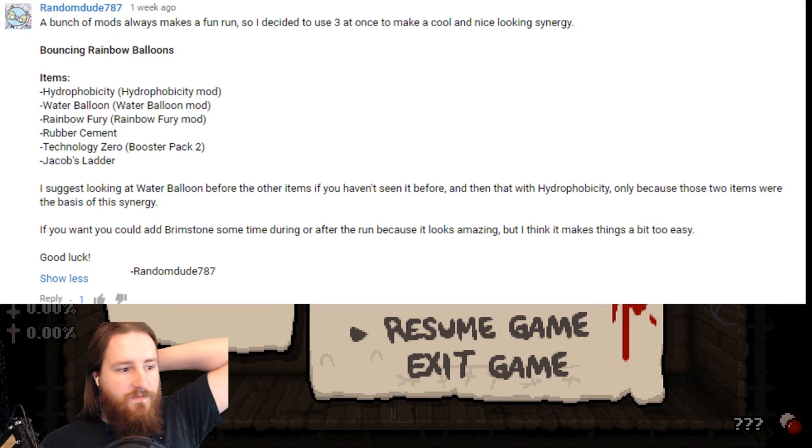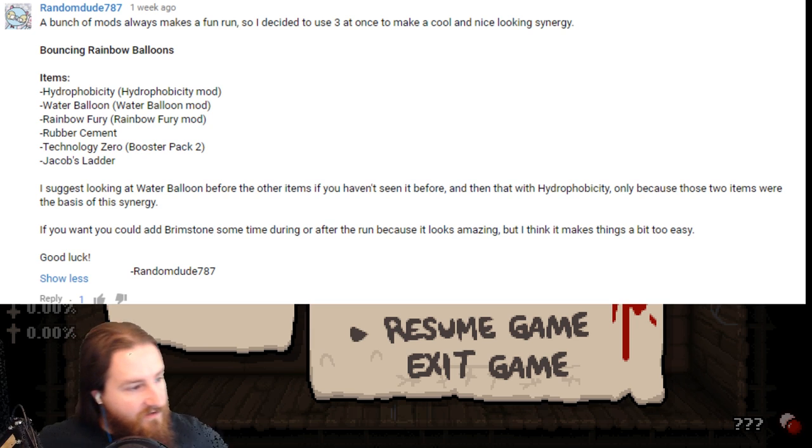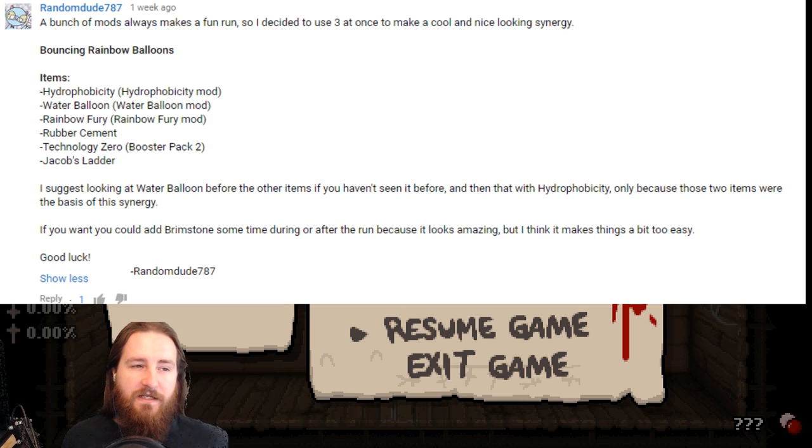Hello YouTube, my name is Witzi and today random dude 787 said a bunch of mods always make a fun run. So I decided to use three once-make cool-looking secret-passing items: Grab Blitz. We have hydrophobicity, water balloon, rainbow fury, rubber cement, Tech Zero, and Jacob's Ladder. We're gonna have another electricity run, but water balloons are actually kind of cool. Good luck.